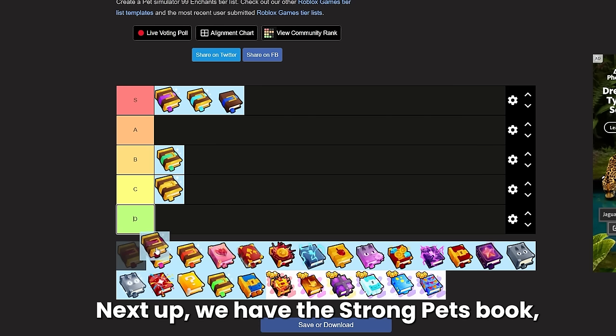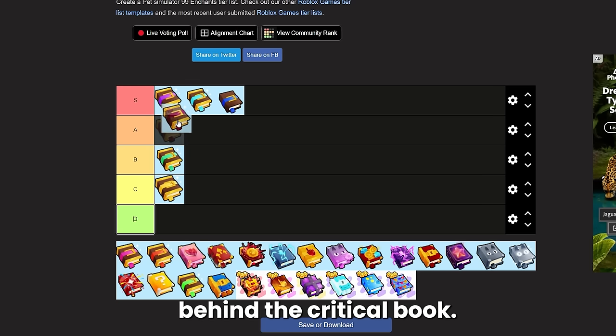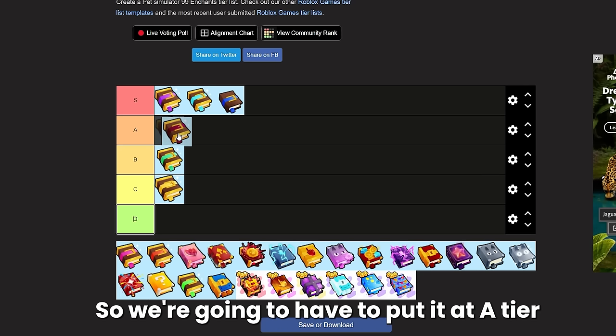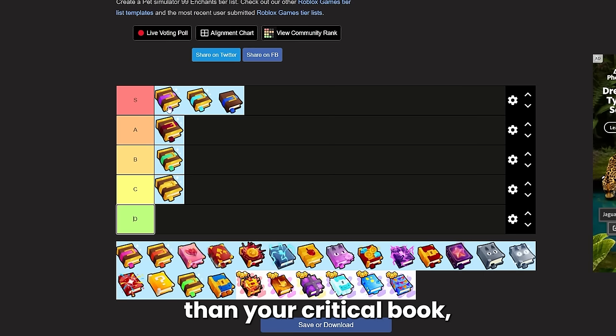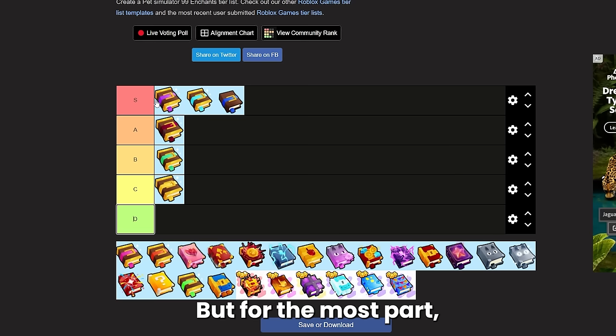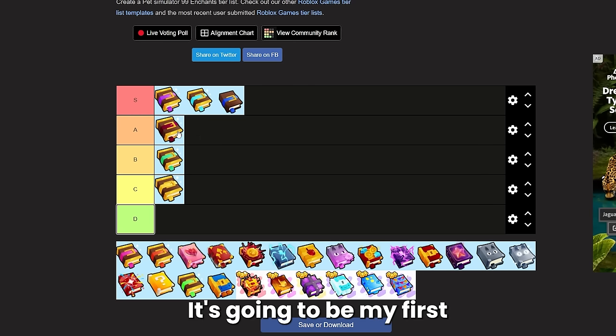Next up we have the strong pets book, which is the next best damage enchant behind the criticals book, but it is just overall inferior to criticals. So we're going to put it at A tier. If you have a better strong pets book than your critical book then maybe in some cases it might be better to use one critical and one strong pets, but for the most part most builds will have you using two critical books.